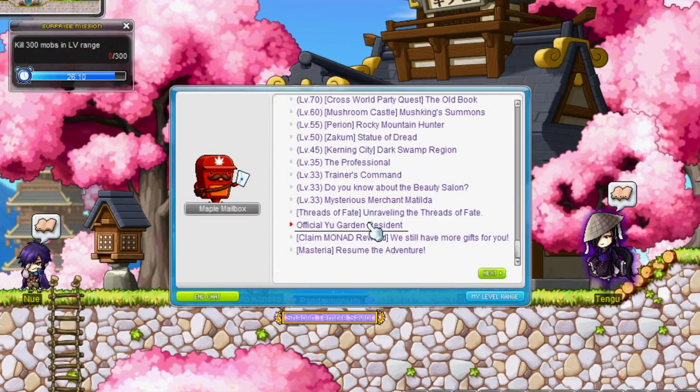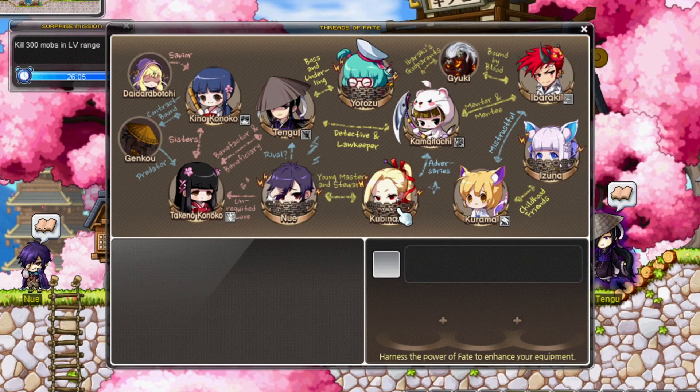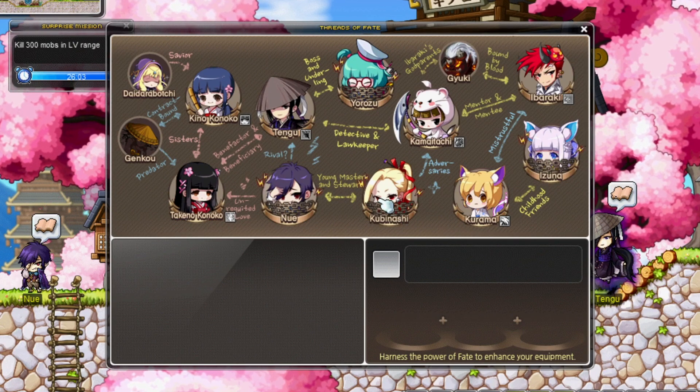Another minor change happened as well this update. To make the Mushroom Shrine Threats of Fate more doable, the closeness of NPCs will now be reduced weekly. The gifts have also been changed from daily gifts to weekly gifts.